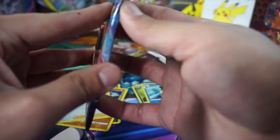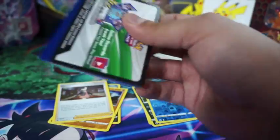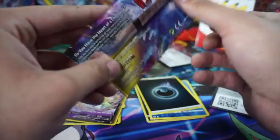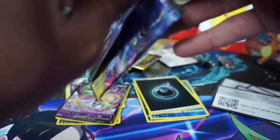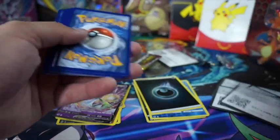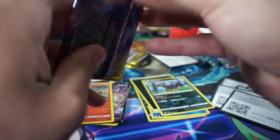We got Sharpedo and Marnie. This pack is looking crazy. Can we do it? Boom — Gardevoir V and a hollow. All right, let's keep going. Come on, let's do it. Got Inteleon and Centiskorch — we're more than halfway there now.